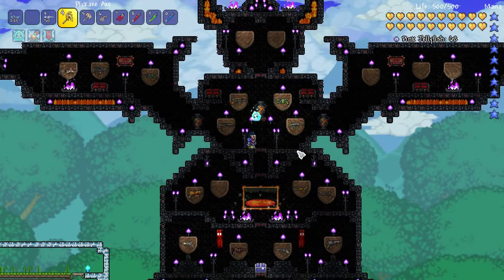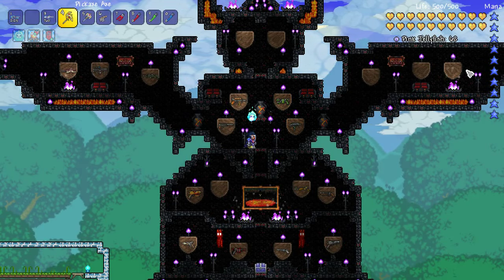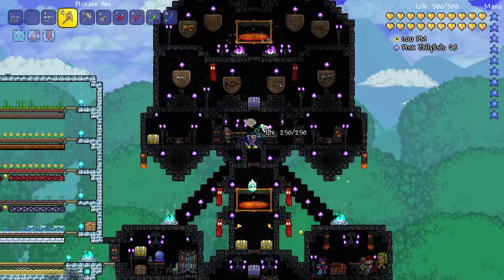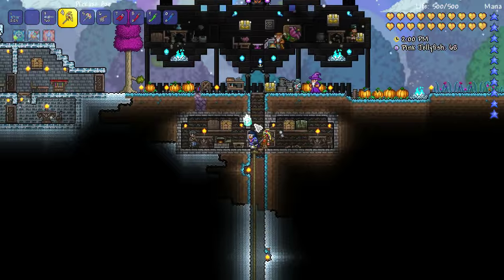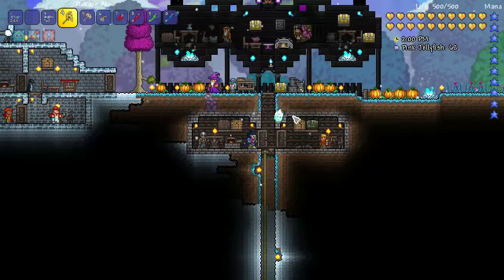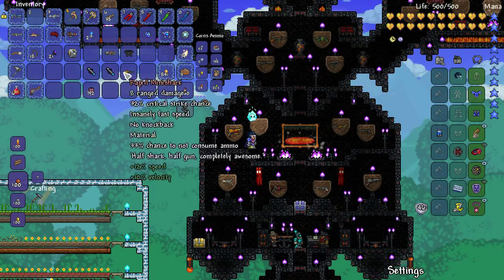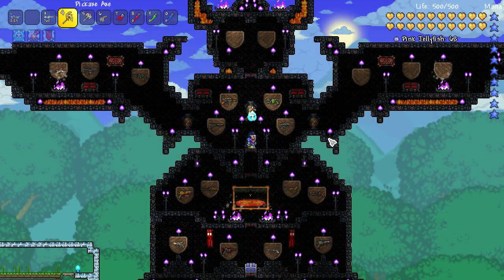That's going cool. So - Xenopopper, Chaingun, Vortex Beta, and then probably Coin Gun and SDMG up there. We're so close. I think I'll take a break from gun hunting because it's quite a time-consuming process. It's fun, especially with endgame equipment - you can just smash mobs. But I wouldn't mind doing another pillar or two. Let's put the Mini Shark down. Beautiful - look at all these guns, so good!